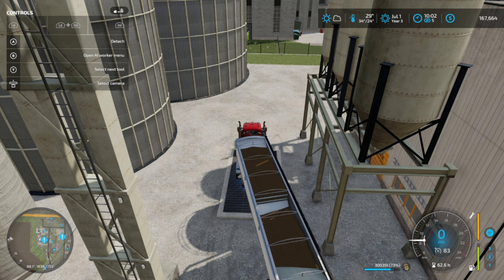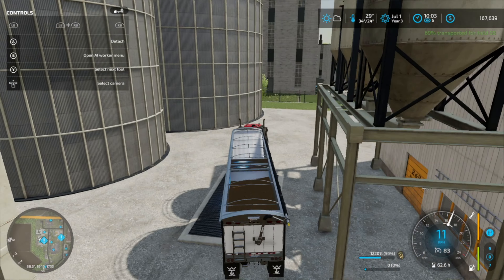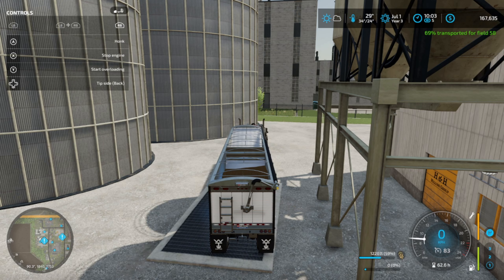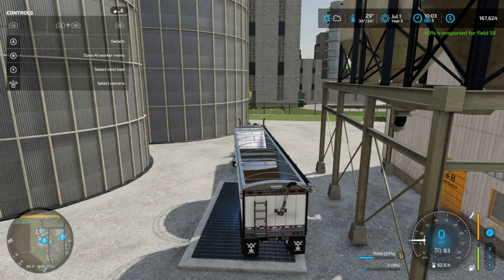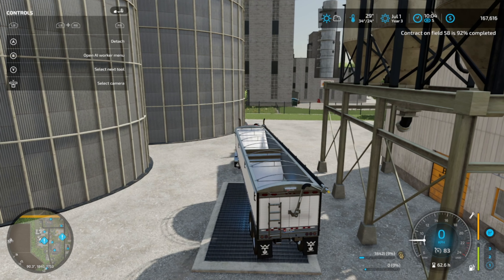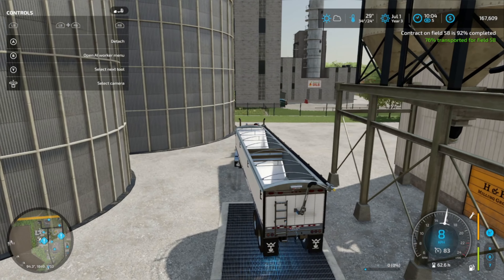The drop-off wasn't showing up for me. 69% for field 58 — so bring this to maybe 80. 76 — not bad.